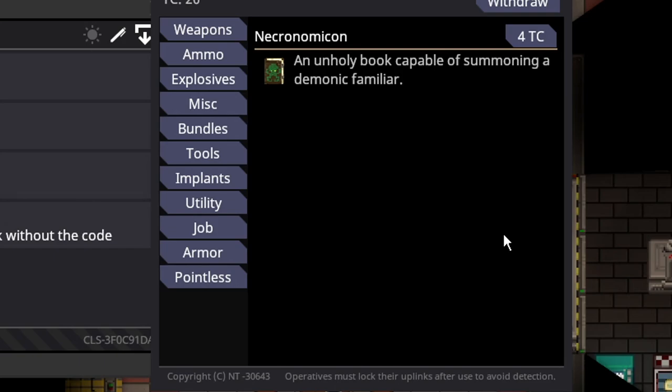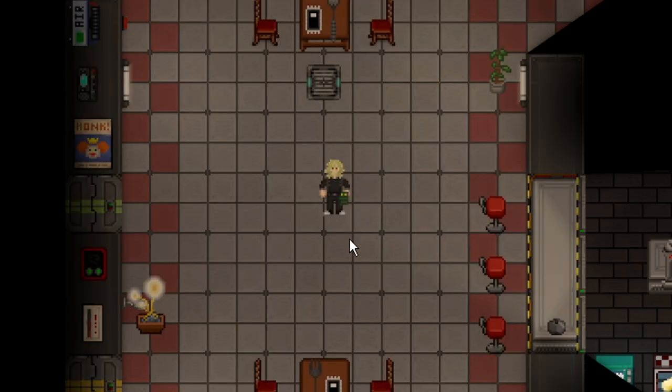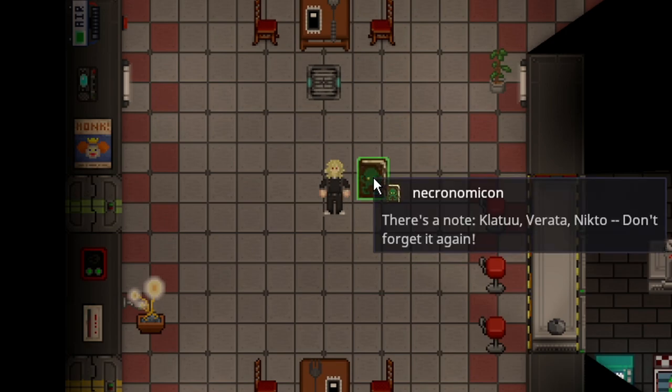The Necronomicon is a chaplain job-specific trader item that costs four telecrystals. The description is 'an unholy book capable of summoning a demonic familiar.' So if you purchase it, you get the book in your hand, and it also has this big green enhanced sprite. The in-game description has a note inside.